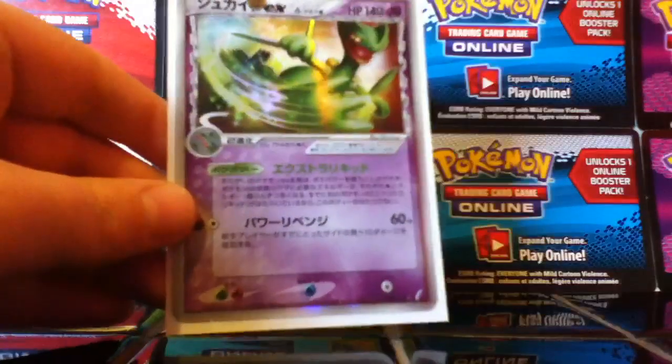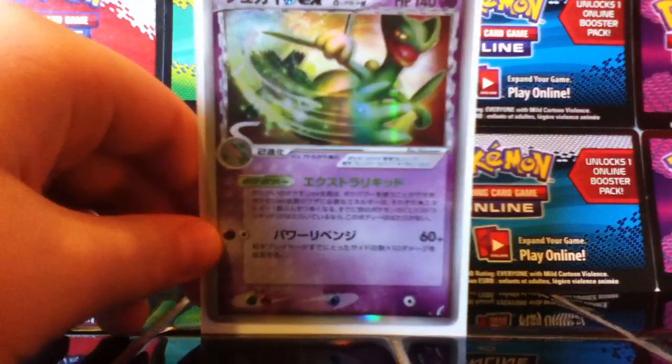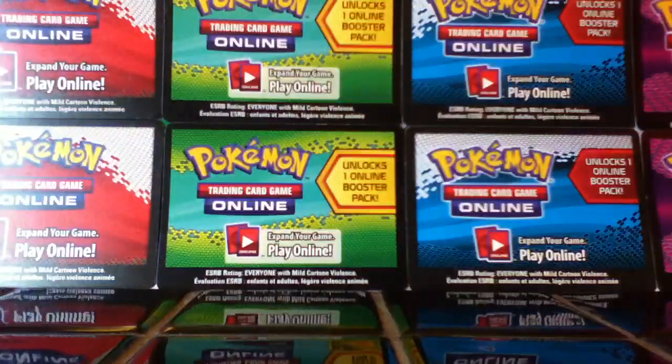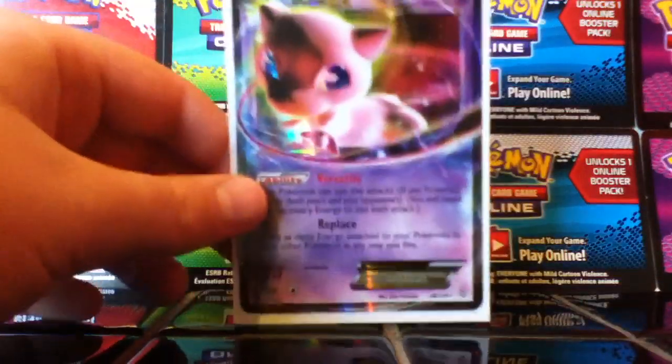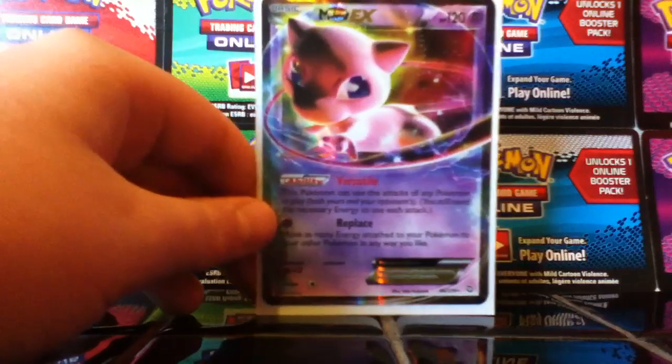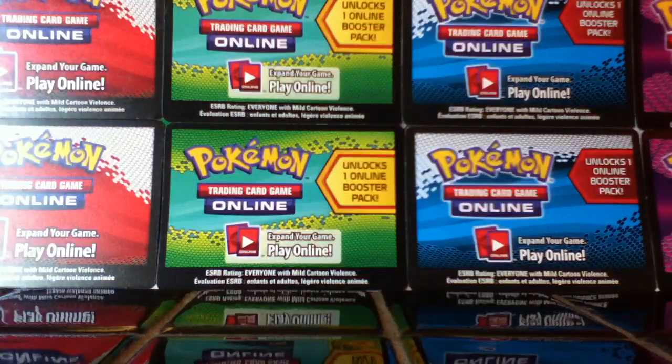Sceptile EX — Japanese, for trade. These will all be sent in Top Loaders. Every single card you buy or trade off me will be in Top Loaders, and they are Mint to Near Mint. Mew EX — Mint condition. Offer pretty good on this as it was my first ever EX pull from Dragon's Exalted. I'll just throw it straight into a Top Loader right now — that's my fault for not putting it in there.